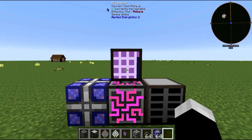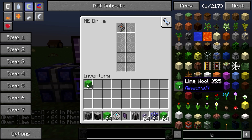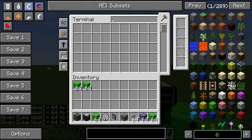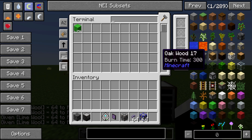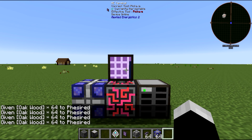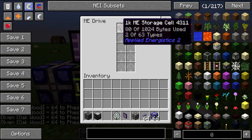This is Applied Energistics 2, so it's new. Next, you're going to want to get a 1k ME Storage Cell and put it inside the ME Drive — that's pretty much the memory card for everything. I did cover this in the last video but I'm re-explaining it because I keep getting questions.